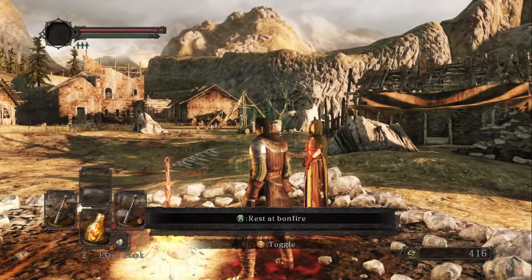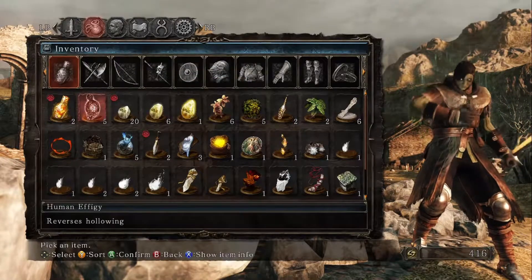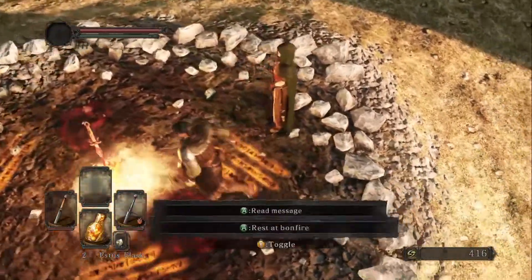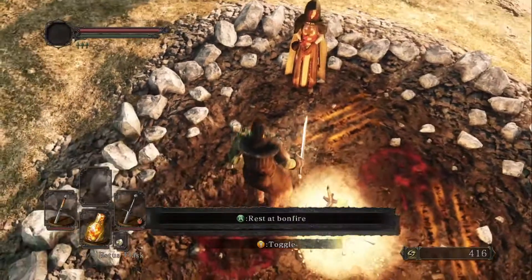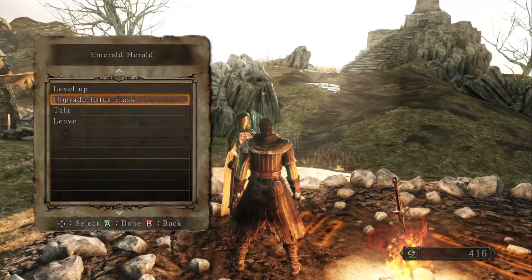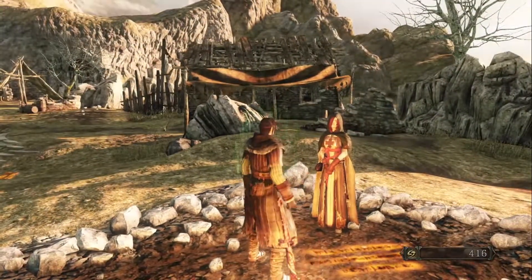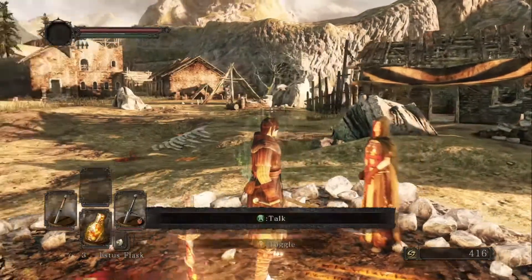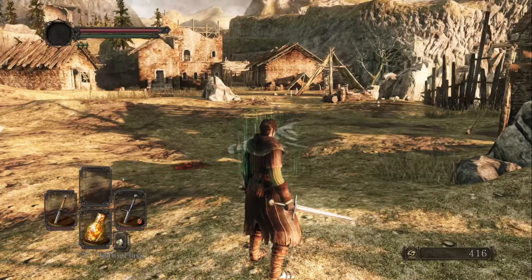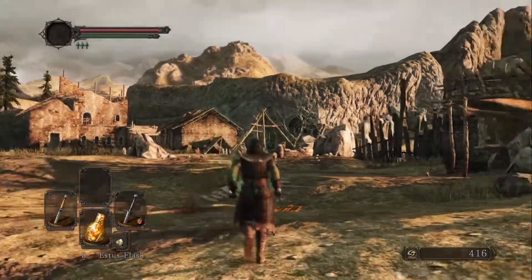We will restore our humanity because of the NPC summons. We have five Human Effigies left. Talk to Emerald Herald. You have to go very close to the NPCs. Is that a shard? Yes. Now we have three Estus Flask usages. Trying to remember if there's any other shards I've missed.